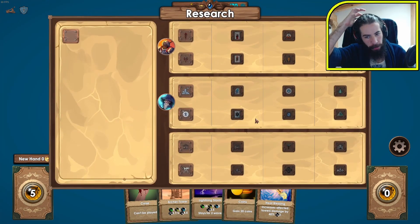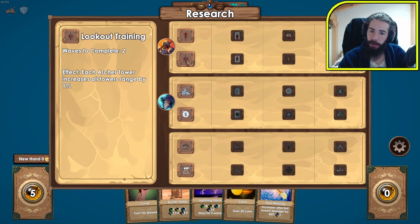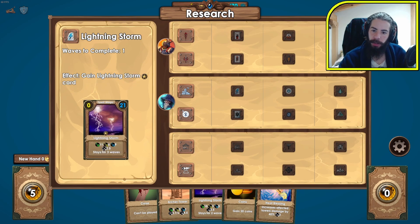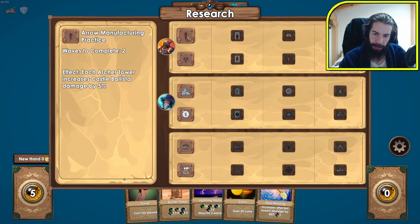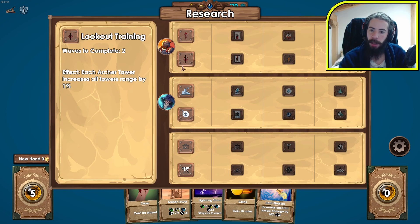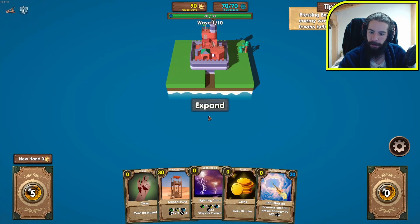This reminds me a lot of that other roguelike tower defense — I don't remember its name — but it had a similar vibe where the map would expand as you complete each wave, and you'd be the one choosing where it expands from. You also have research, which depends on your character. Last time I took the ballista upgrade, but this time I'm going for 'each archer tower increases all towers' range,' which I think is very strong. You select it and it will research after I finish the waves.